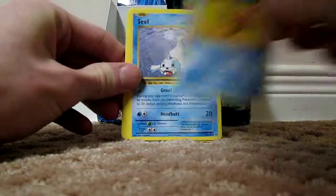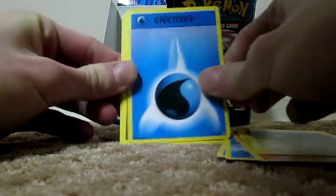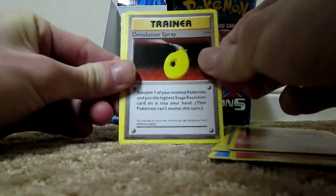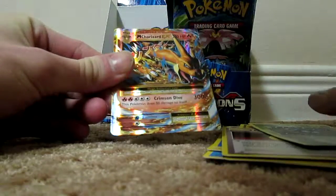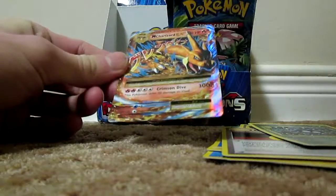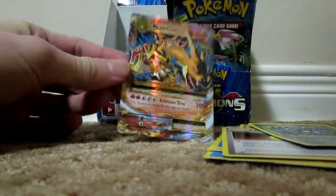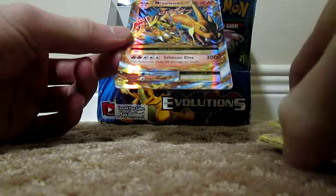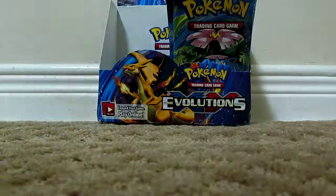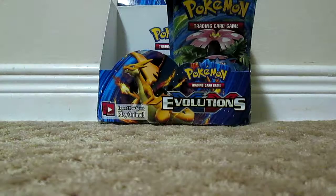Last pack here of this half of the box. We have Staryu, Seel, Charmander, Magnemite, Water Energy, Switch, Magmar, Devolution Spray, Tangela Reverse — please be Blastoise EX — Mega Charizard EX! I actually have the regular Charizard EX already because I bought four Evolutions packs before and that was one of the cards I got. I can now use this card if I wanted to play in the TCG. But I don't play the TCG because the only friend I can play it with is in a completely different province of the country.